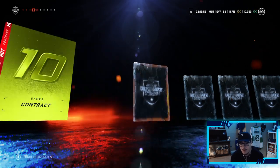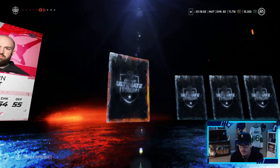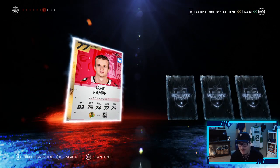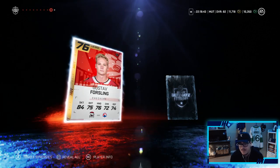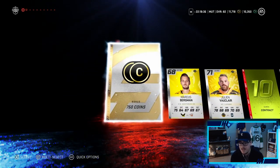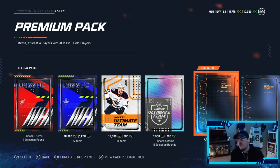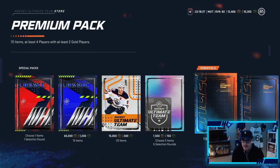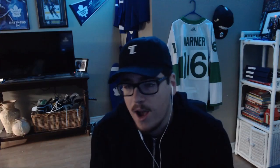Nothing to upgrade the team so far, which does suck. We do get contracts, which we need. Just a bunch of silvers — David Camp, we already have. Gustav Forsling definitely does not upgrade the defense. That's it: nothing to upgrade the team, but we did get 750 coins, bringing our total up to 12.4k. Hopefully next episode we land on buy-a-player and not bankrupt.